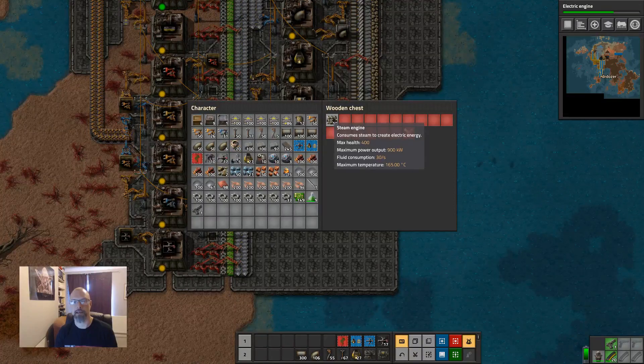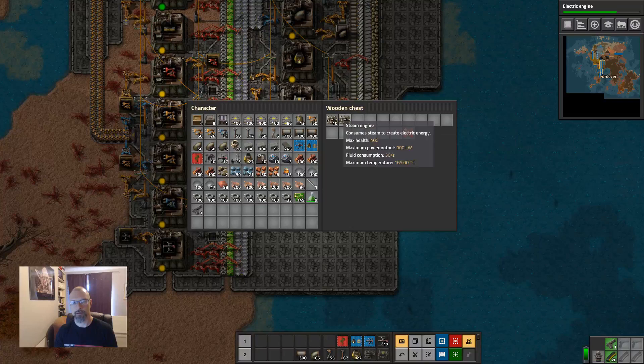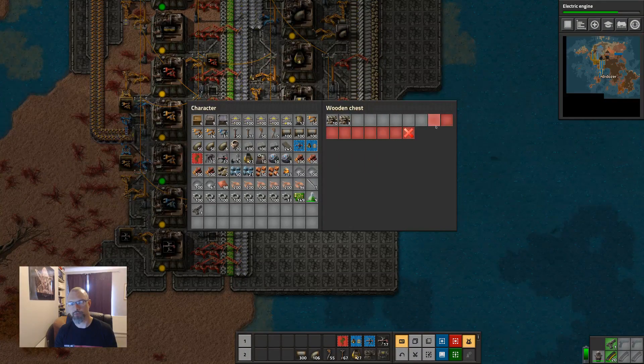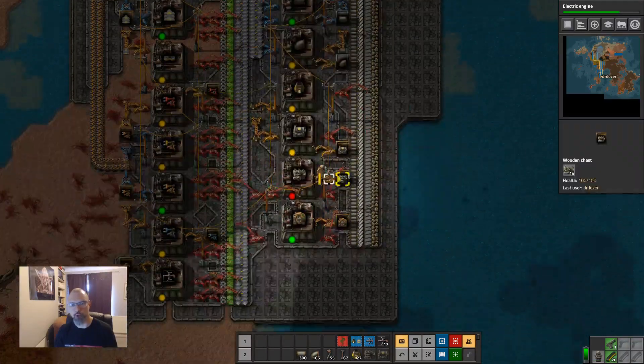This is capped to 10. What I want to do is have this buffered up to a full stack — a full stack is 80 steam engines and 40 boilers. So if we cap it to 80 steam engines, the boilers are at 50 already, which is more than 40, so that's fine.